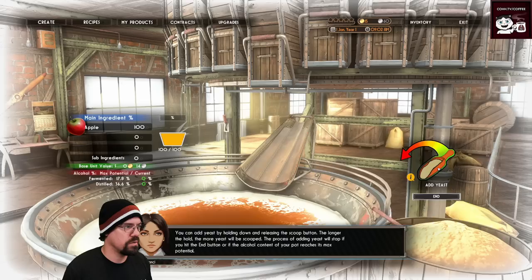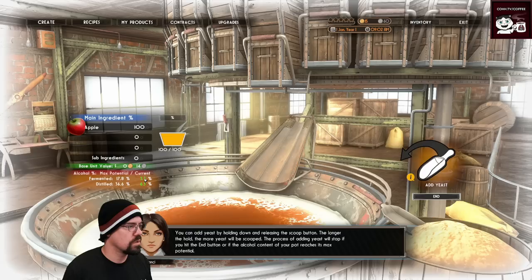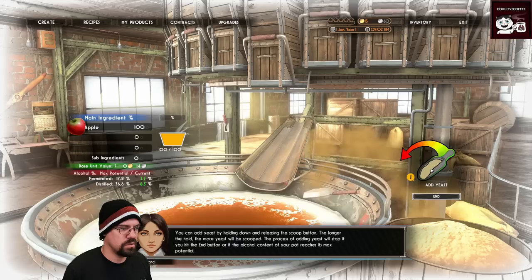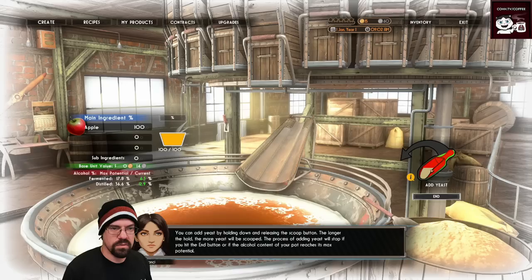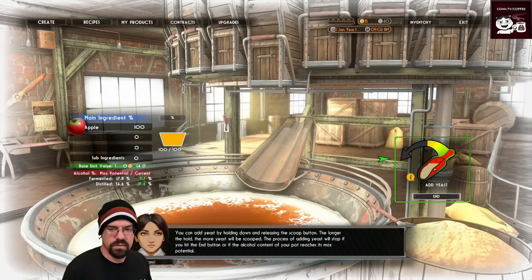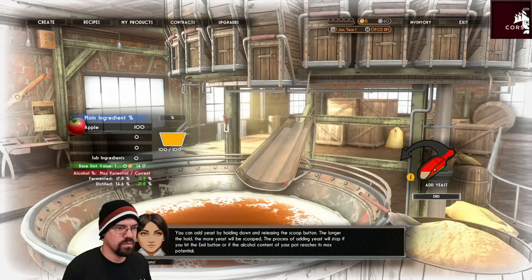Is that a lot? One scoop. So the max we can do is 17.8 — how much do we want to put in? Do I just keep doing this until it gets to 17? I have to admit, this part seems a little unnecessary. This is weird. This fills up really slowly — no one would put a scoop in that slowly.